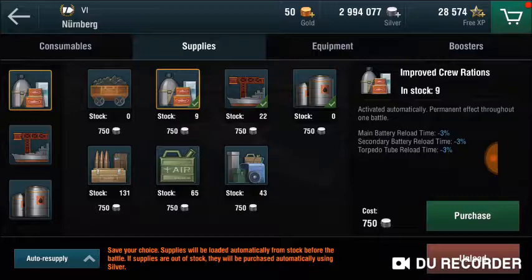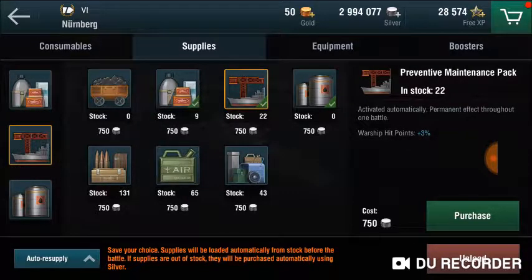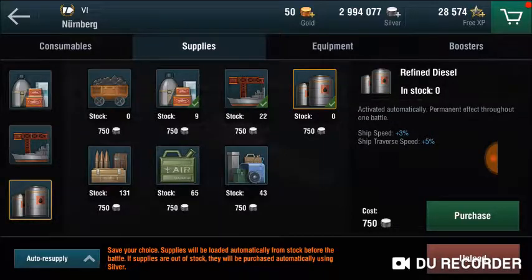In close range, you want to put out volleys of bullets faster to finish off your enemy and avoid torpedo hits. Second, the Preventive Maintenance Pack: since cruisers and destroyers have low HP, that 3% can mean the difference between victory and defeat. Torpedoes are a big factor, especially on very low HP ships. Finally, Refined Diesel — you want to be mobile, avoid incoming shells, and you have around 2 or 3 seconds of response time to move out of the way.